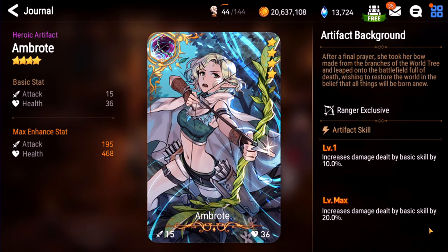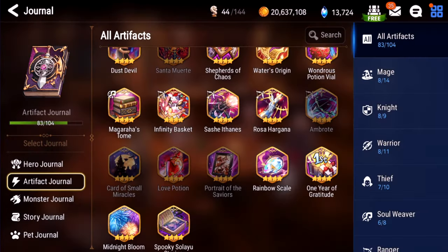Ambrote. This is kind of like a stronger version of that crappy 3-star artifact. Most teams aren't built around their basic skill. It is a big boost, but I'll give it a D — situationally on certain heroes it might be good, but I don't think I've ever seen that either.